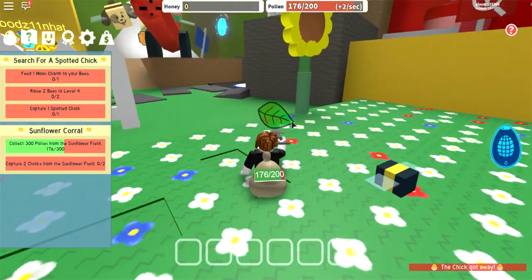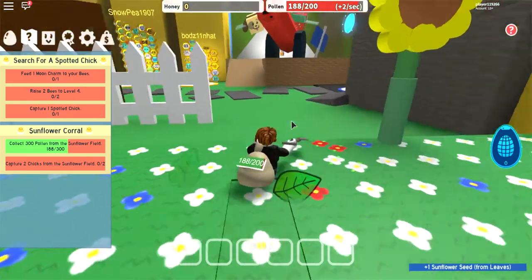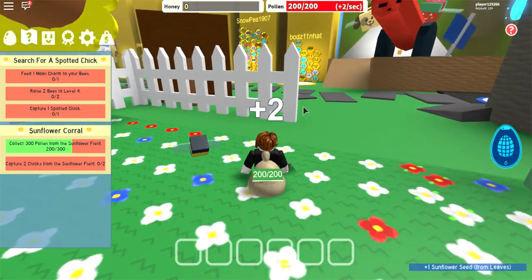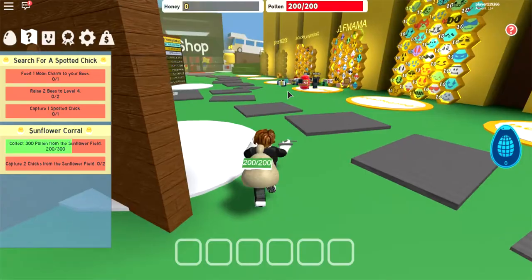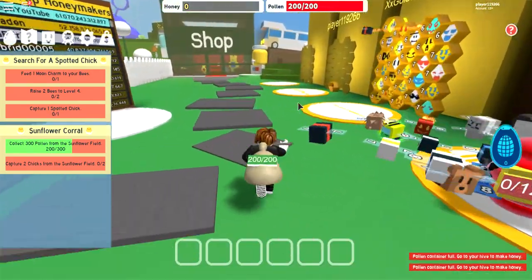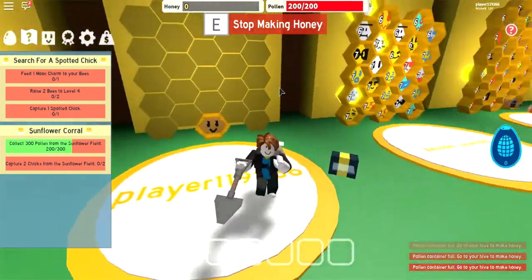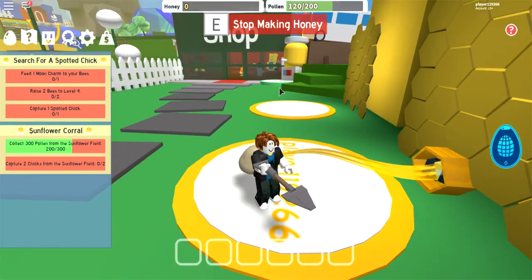These leaves — if you harvest pollen from a square that has a leaf on it, sometimes the sunflower seed comes out. But eventually the leaves will go away, so you've got to be careful. Now my thing is full, so I've got to go over here and get my bee to get rid of it. If my pollen container is full, I have to go to my hive and make honey. So I go E — there we go. Now my guy will do 80 honey at a time.